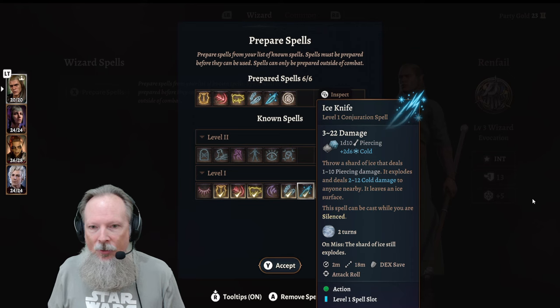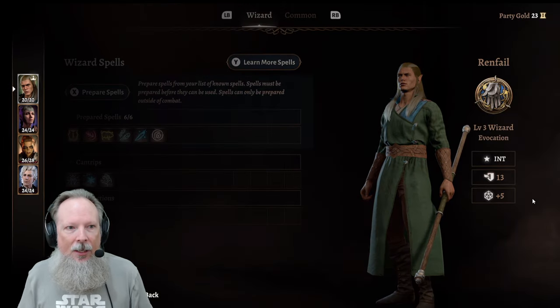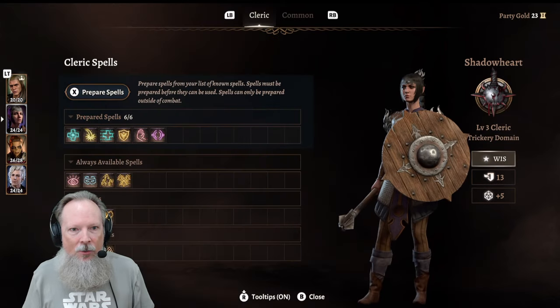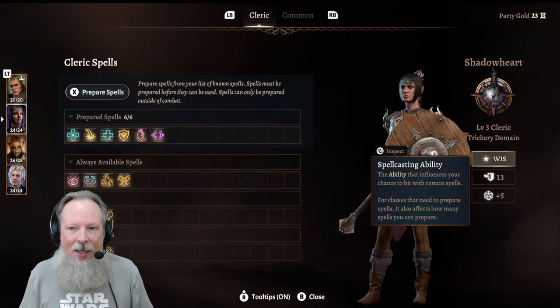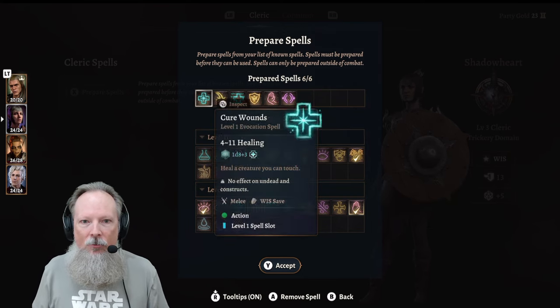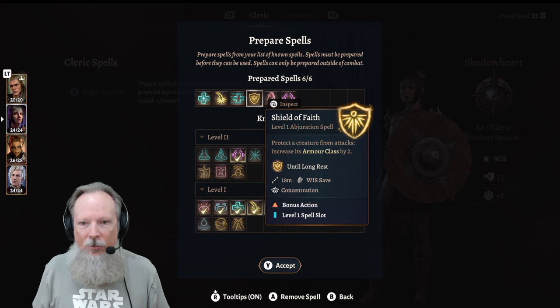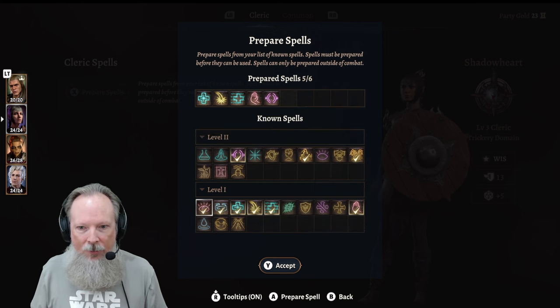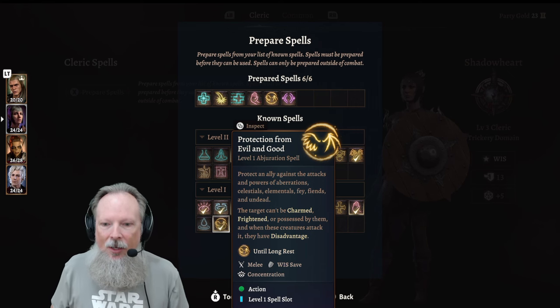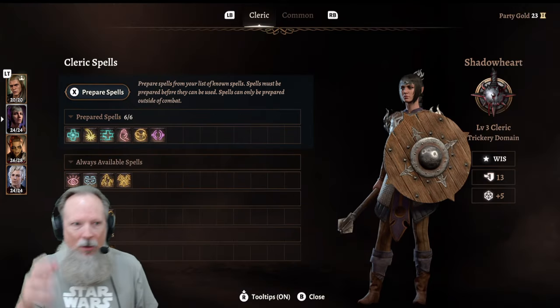We can do that with any character. If I back out of here and hit the LT button, drop it down one, and pick Shadowheart — it's the same exact menu. We're going to say Prepare Spells. We can go in and say I want to change out Shield of Faith and put in Protection from Good and Evil. Once you're done, you just click back — it's automatically saved.